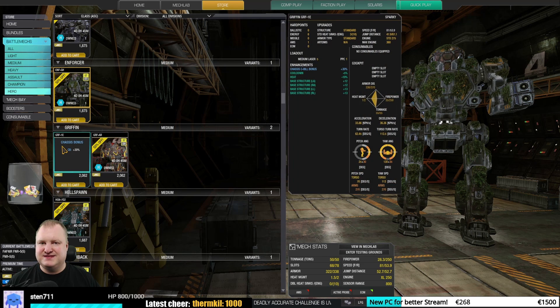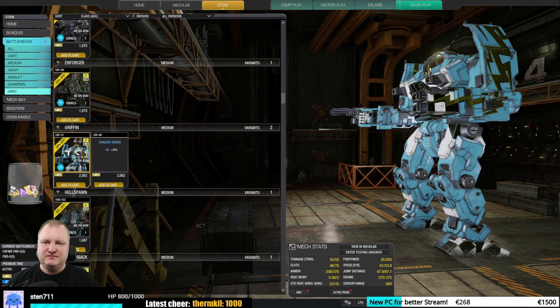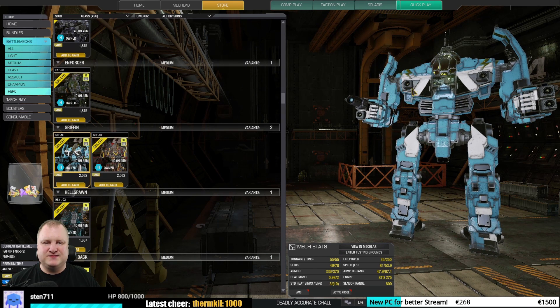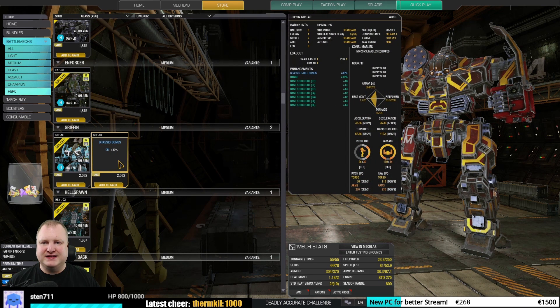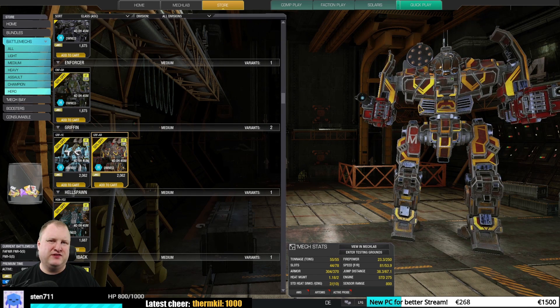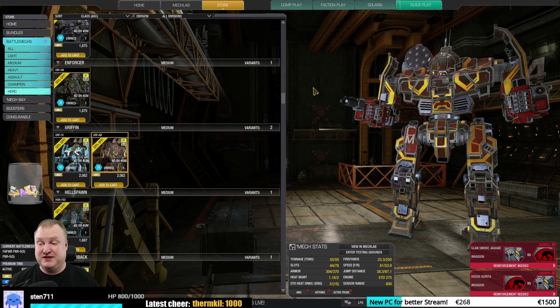Then we get to the Griffins. There is the 1E Sparky — okay, especially if you want to do something like double Heavy PPC, nice high hardpoints, okay to good. The Griffin Ares has four energy hardpoints and two missile hardpoints with only wrench quirks and a little bit of structure. Compared to something like the Griffin 2N, I would say this is okay to rather meh.